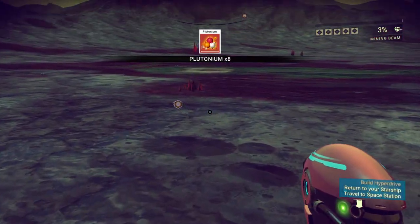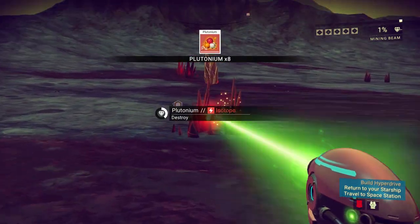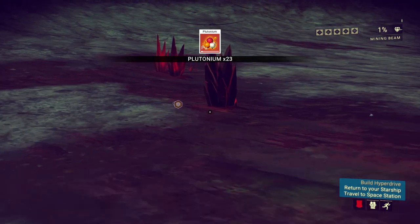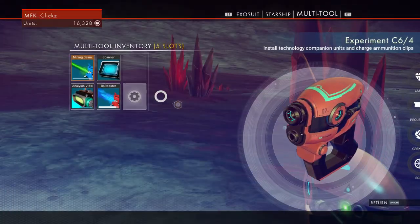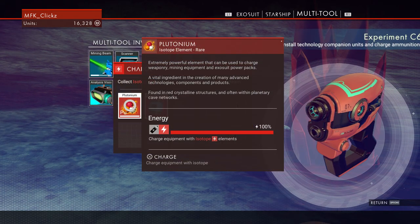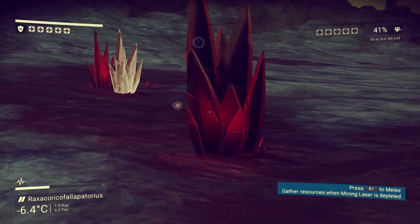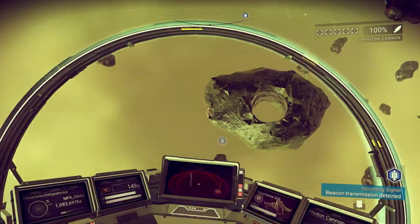Hey, what is up guys, MFK Clicks here and welcome to my first ever No Man's Sky video. Today I'm going to be showing you guys my personal method for farming Thamium 9 and Copper. These materials can be found on planets, but I can't tell you guys a specific planet to go to because chances are you're probably never going to find it. So this is what I've been using to farm both of these elements.